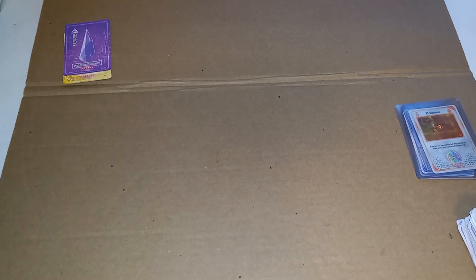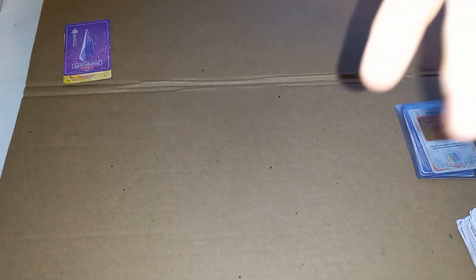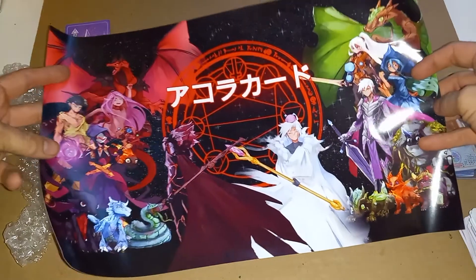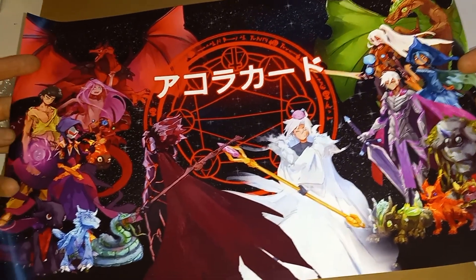He threw in a surprise for us and I haven't even looked at it. We're going to crack it open and you guys all get to see first look. It is in a poster tube. Let's pull this out very carefully and see what we got. Oh my God — look at that. Is that absolutely beautiful. Oh my God — it's got all of the Akora on there. That is gorgeous.